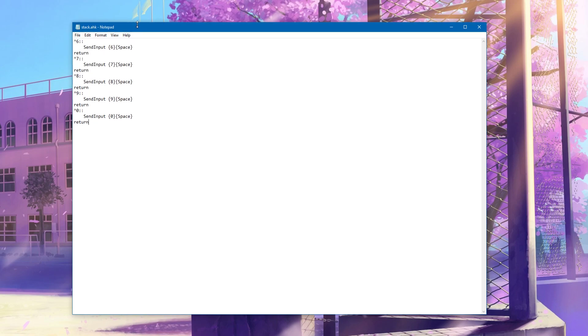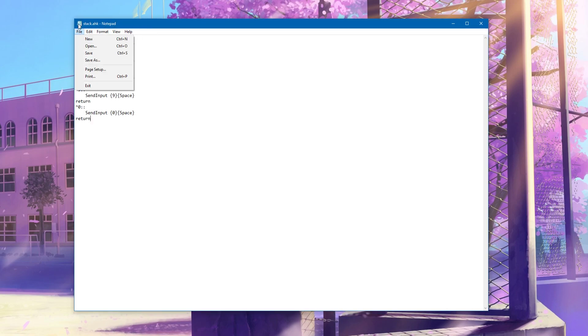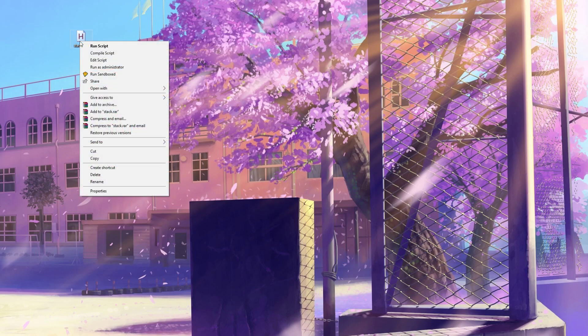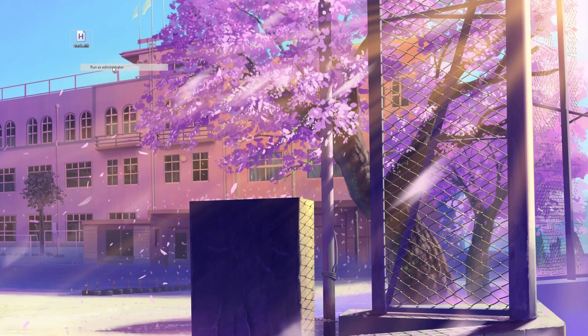Once you paste it in there, save. Close it. To run it, right-click. Run as administrator. You can tell it's running by this little icon down here.